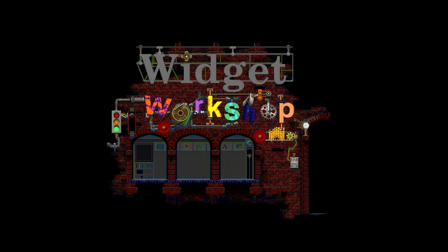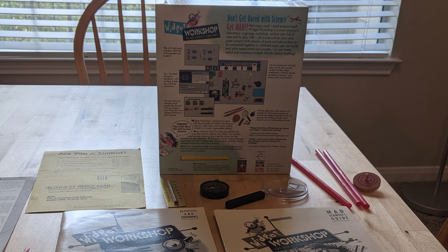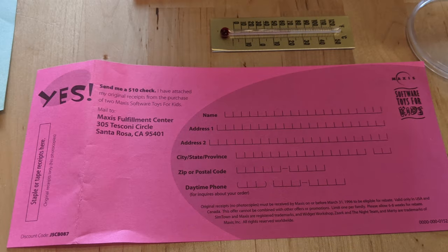Widget Workshop was a game released in 1995 by Maxis — yes, SimCity, The Sims, THAT Maxis. Somehow I managed to save the back half of the box of my copy, complete with the charming magnifying glass and compass it came with. Even a mail-in rebate slip, which feels like an utterly alien concept to software purchases these days.